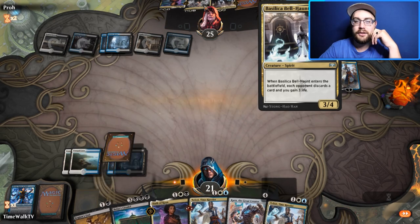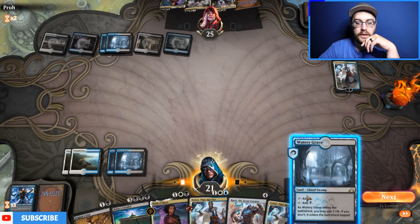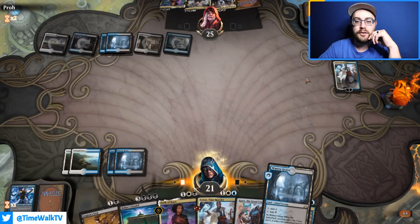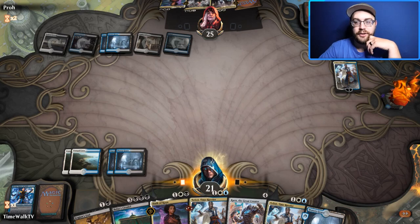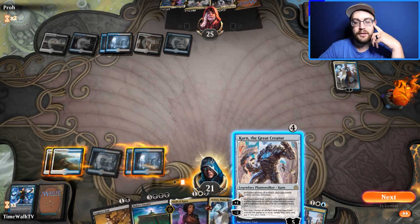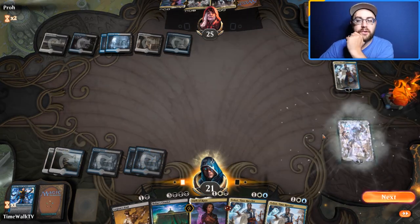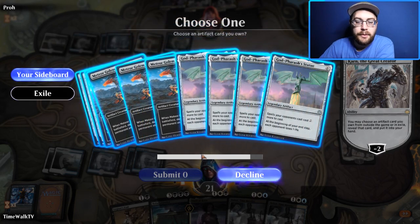They found their white source, so Basilica Bell-Haunt is coming next turn. We play Karn since we can't stop it. Karn minus two — we have three loyalty. We think about using Meteor Golem for removal, but decide to grab God-Pharaoh's Statue instead to try to lock them out, even though we can't cast it yet.